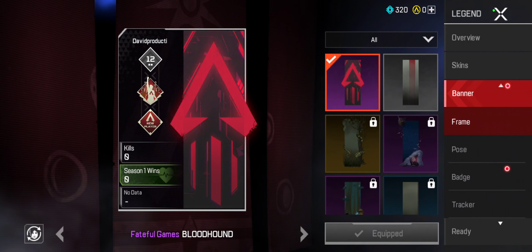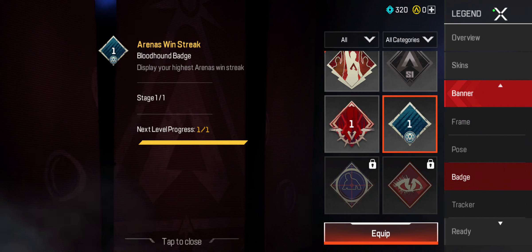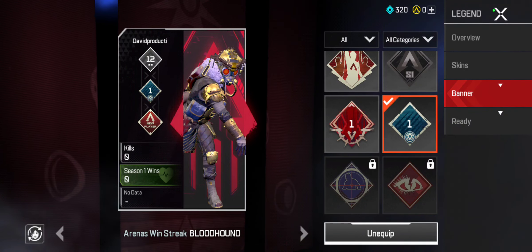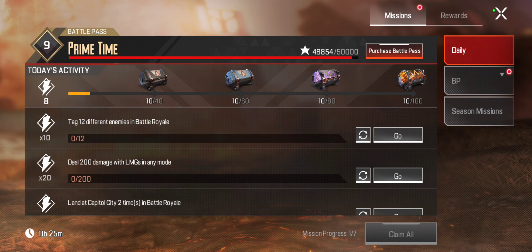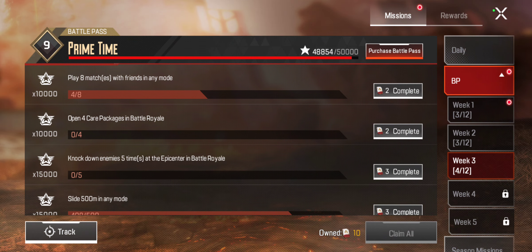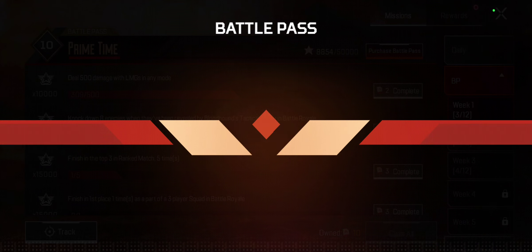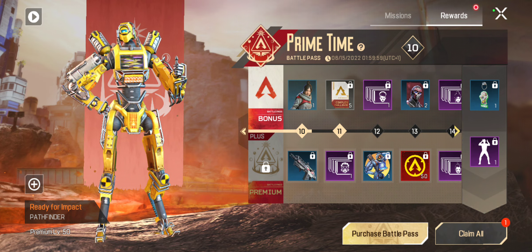Then we have a banner batch — Arenas Win Streak: Bloodhound batch, display your highest Arenas Win Streak. Stage 1 from 1, let's equip this. Challenges, BP Week 1, 3 from 12 — let's claim all. Battle pass, confirm, rewards, claim all.